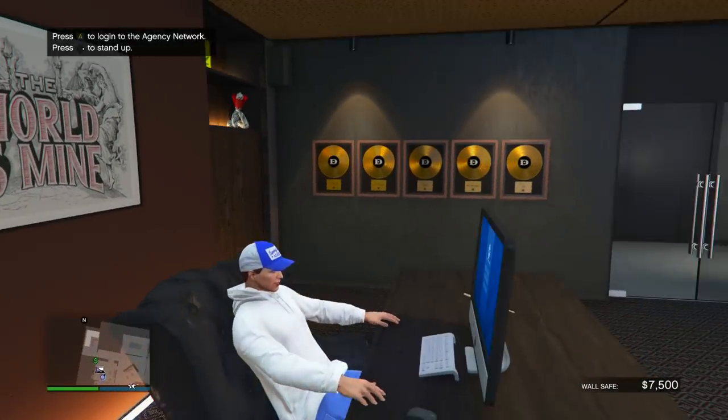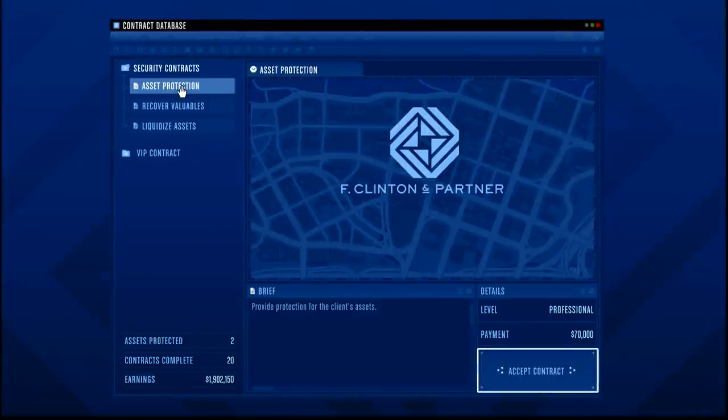Go inside your agency, log into your computer, and go into security contracts. You'll see a few different options with the payment amount and level on the bottom right. We have Professional for 70k and Specialist for 121,000. When I'm recording this it's double money and RP, so it'll be half that for you normally — but it's still really worth it. Even without the bonus, security contracts are quick and you make a very nice amount of money.